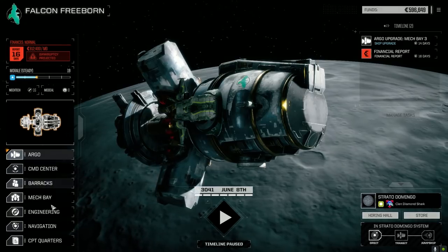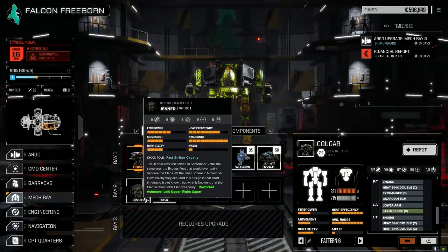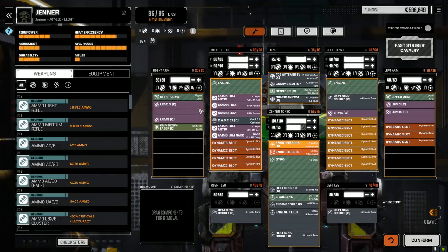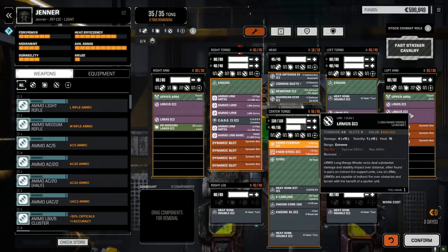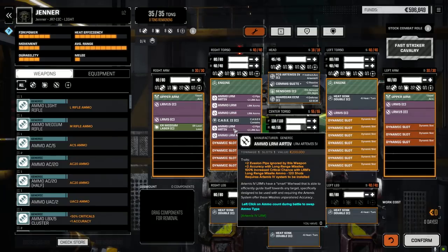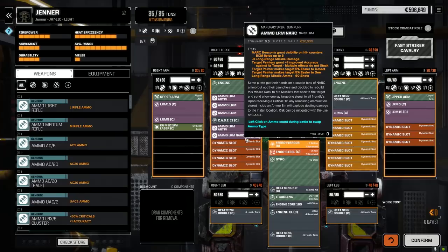Let's have a quick look in the mech bays because I did change a couple of things. We talked about switching around the Jenner slightly — the missile spam was great, but the problem was we ran out of ammo really early. The ammo situation is actually quite good now. I pulled out one of the LRM 15s and put in some LRM NARC ammo, so we can dedicate one of the LRM 5s to just running NARC. We've got 40 LRMs that we can fire — two thirds of the 60 we had before — with six turns of regular LRM ammo and six turns of LRM Artemis ammo, plus 12 turns of NARC ammo.